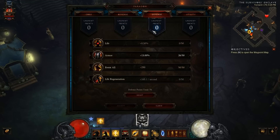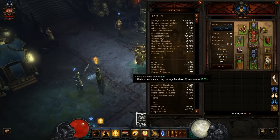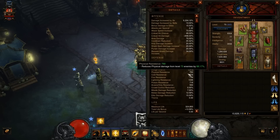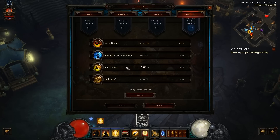In Defense, all 50 points go into Resist All — his resist all is a little low, so for higher torments you need as much as you can get. After that, put remaining points into Armor as the next best bang for your buck in the defense tab. In Utility, all 50 points go into area damage for a 50 percent increase — added damage since that shield is going to be flying all over the screen. Leftover points go into Life on Hit for a little more survivability.